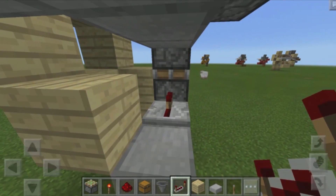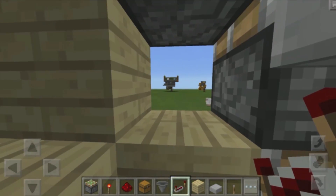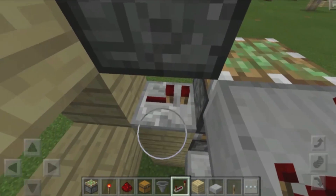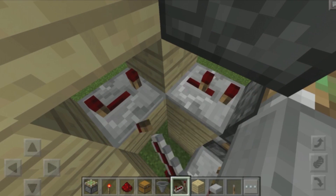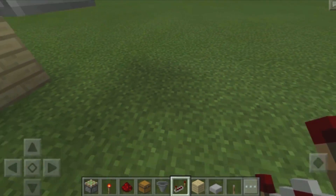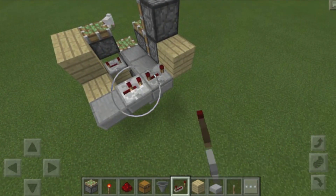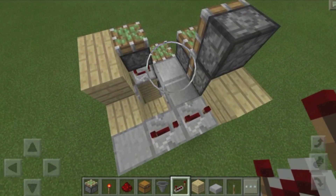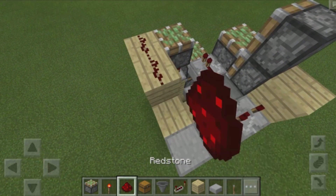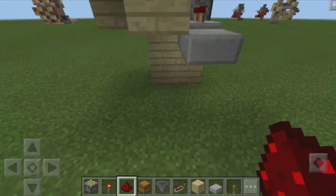Now you need to place down a block or a redstone repeater right over here. Then come to the middle, fly up or build yourself up, and place down a redstone repeater going into that sticky piston, then a redstone repeater going into that block. Set this one to four ticks, set this one to four ticks, and finally set this one to four ticks. Then place down two redstone repeaters over here and set those both to four ticks. Place down another redstone repeater there and leave that on the original tick delay.